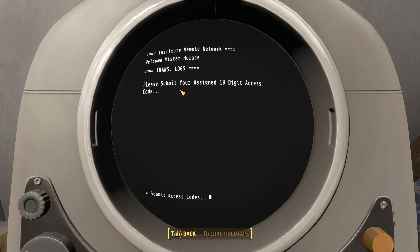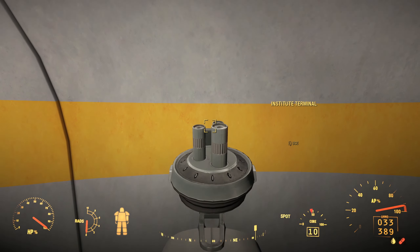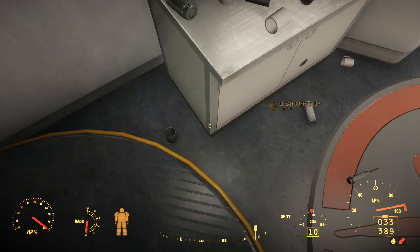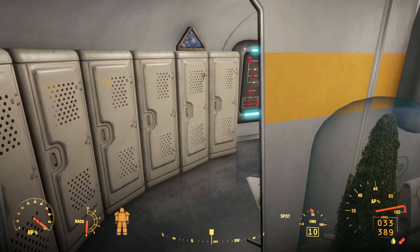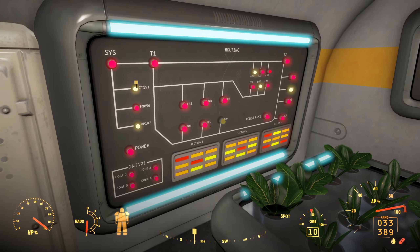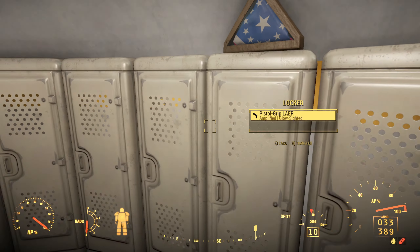Transmission logs — please submit your assigned 10-digit access code. Maybe if we find a 10-digit access code we can do that. Got a bunch of locked things. I'm guessing this is the division here where they're working on the plants. These are really cool.